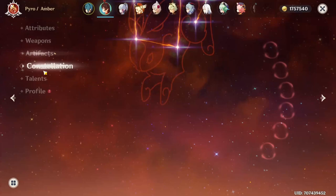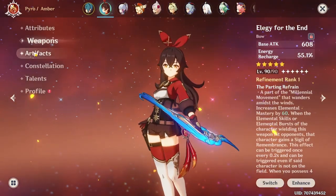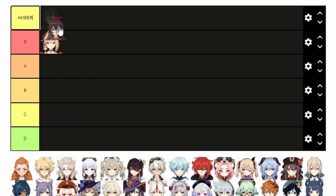But this has to stop. Let me, a C6 Trooper Crown Amber main, convince you that she's actually a good character and should be ranked higher in your next tier list and not at the bottom.